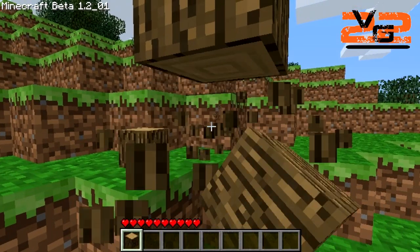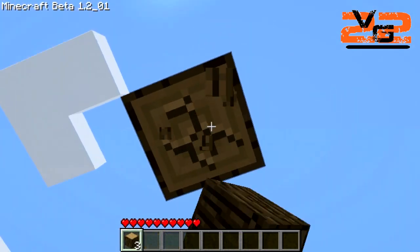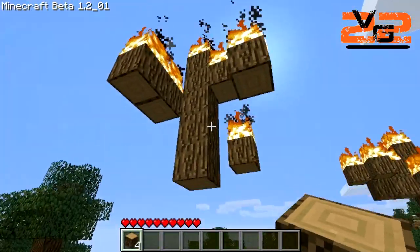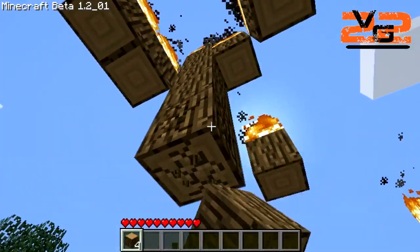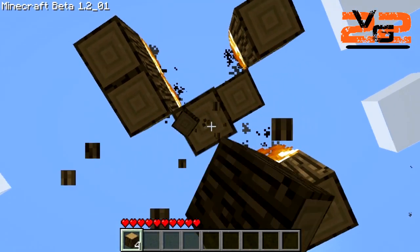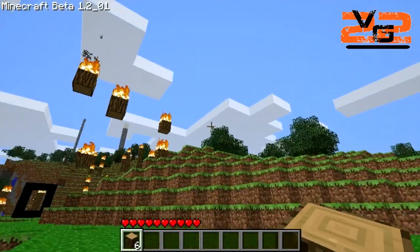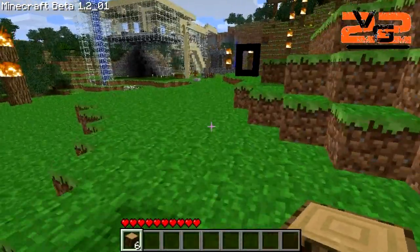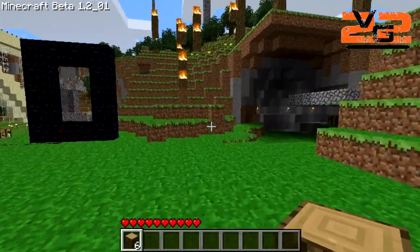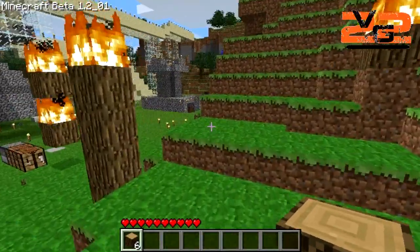Yeah, that palace is going to be humongous. I'm going to make it huge if I can get all my shit back anyway. Got to go mine. This world is humongous, so there's diamond everywhere, I'm sure. That sucks so hard — you know how it feels. That's the worst thing about this game: messing with lava. It's just a pain in the ass. Getting that pool on top of my palace full of lava was a pain in the ass.